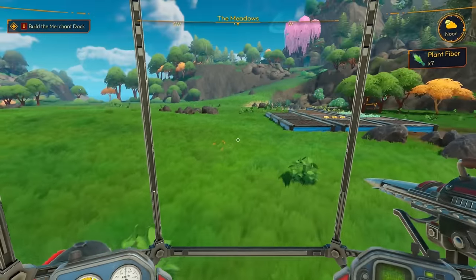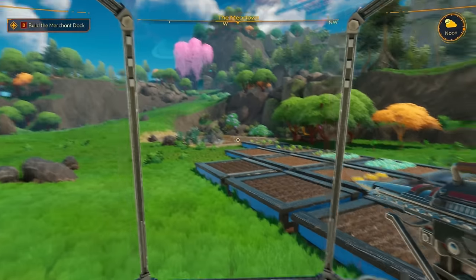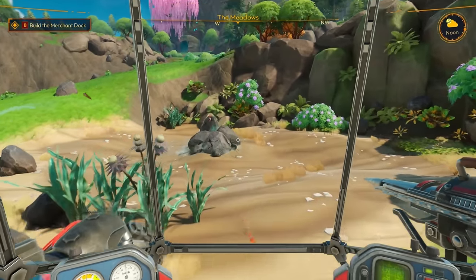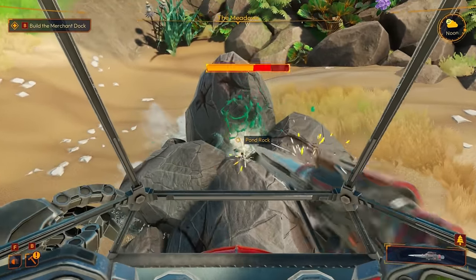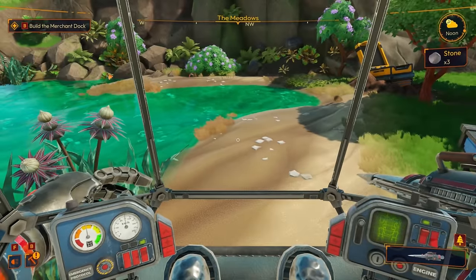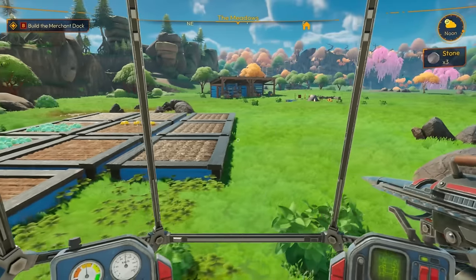Now that we have our upgrade, let's go try to open this water node — it'll be right next to our farm which is going to be amazing. Hopefully we can crack this open — I really hope we don't need another upgrade. Please let me crack it open — yes! There she is! We've got water right here — how amazing is that!